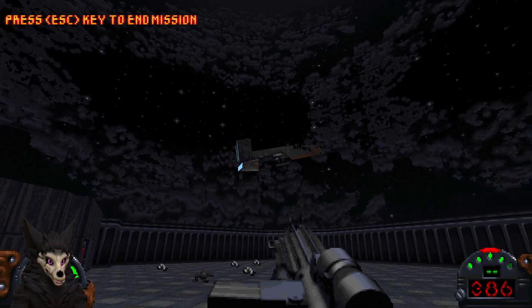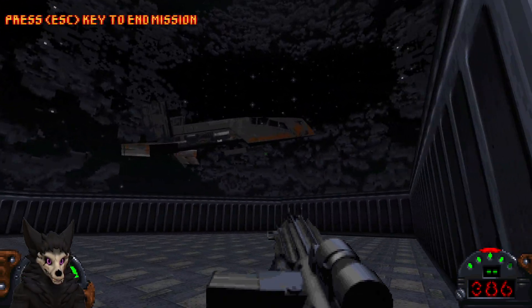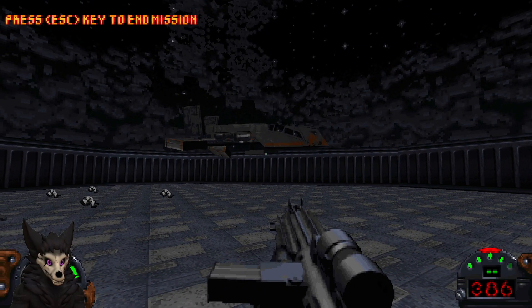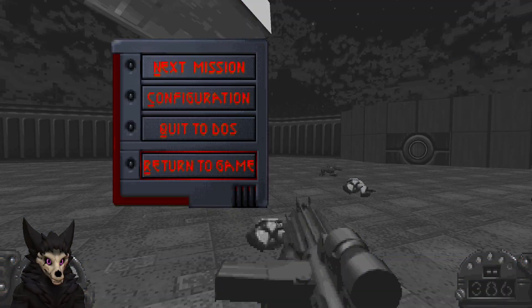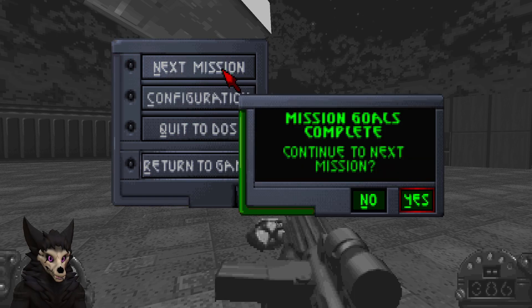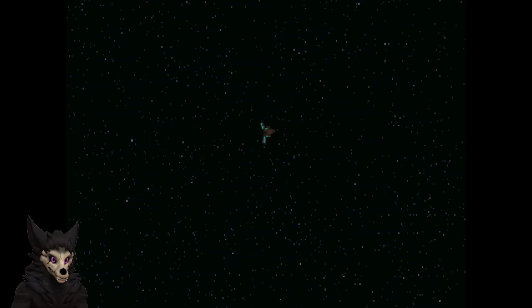And there is our beautiful, beautiful ship. And we're on to the next mission. Kyle delivers the plans to the Rebel Alliance. Soon afterwards, the Death Star is destroyed. But even as the Alliance celebrates this victory, another sinister plot is set in motion that will become an even greater concern for the Rebellion.